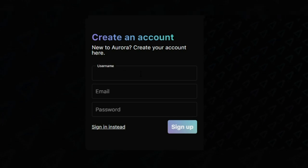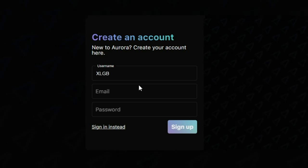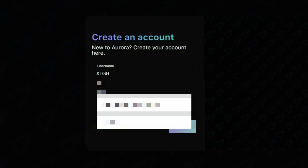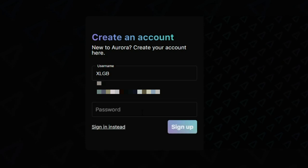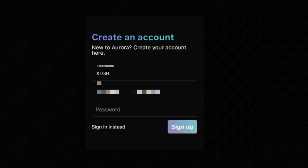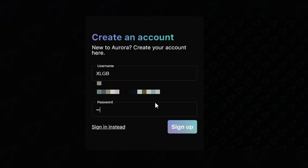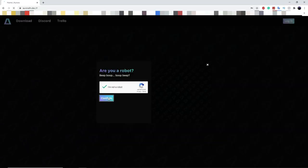The first thing you want to do is add a username — this is the username that will show up inside the private server. Then put in your email; this can be any email, and if you're not comfortable sharing your personal email, you can just create a second Gmail. Then create a password and click sign up. It's pretty simple, just like every sign-up page on the internet. Then just click confirm.